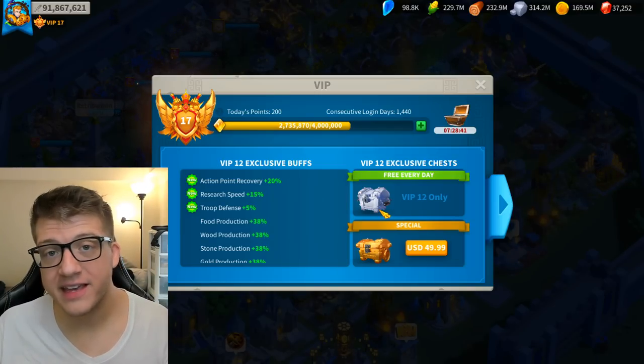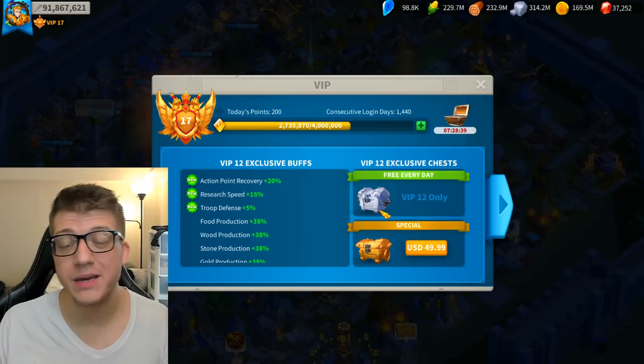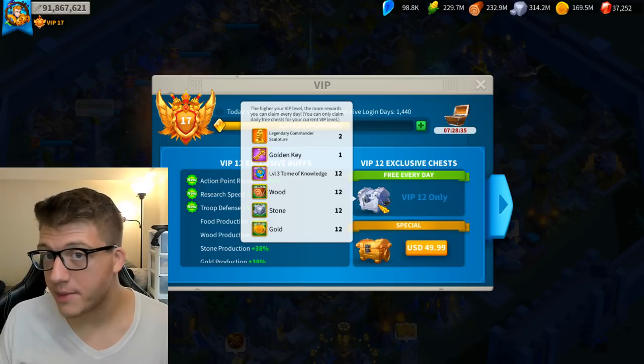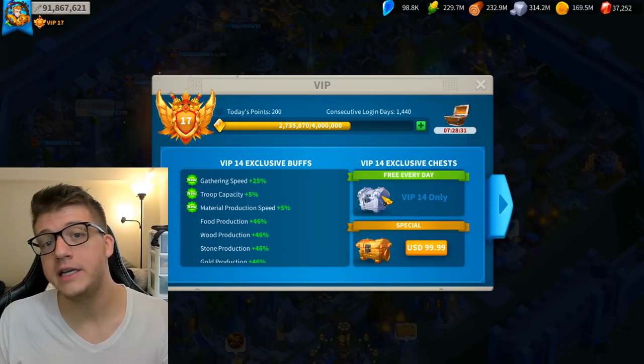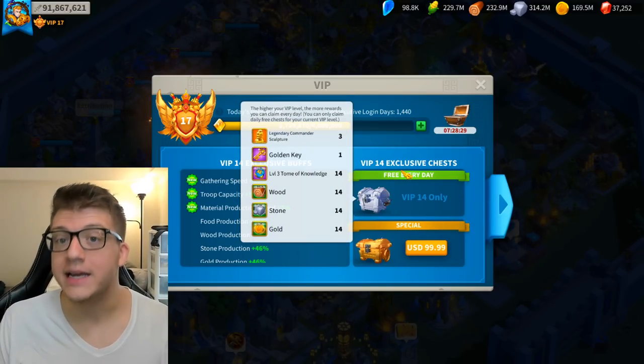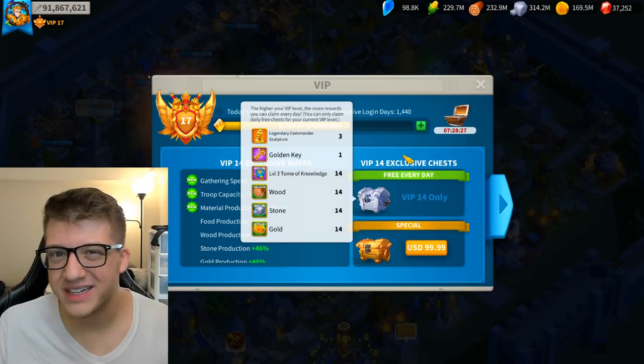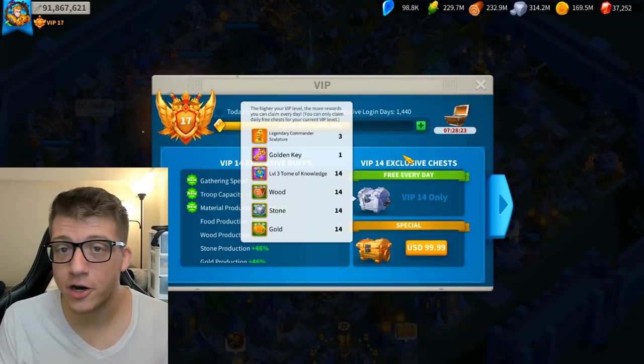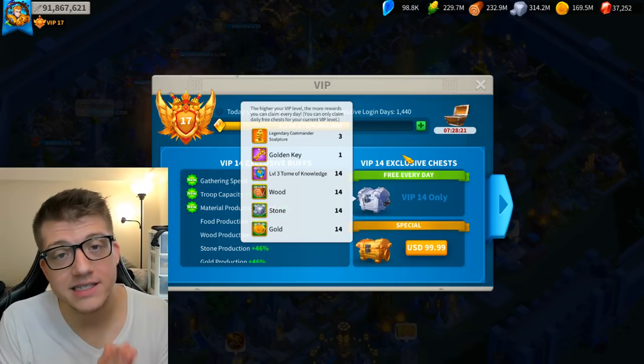As you continue playing and join a powerful alliance, you'll hit VIP 12, which gives you two legendary commander sculptures per day, and eventually VIP 14 gives you three per day — that's 90 legendary commander sculptures per month just from logging in.